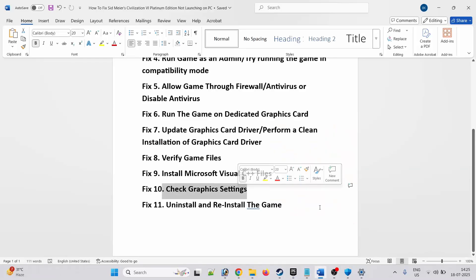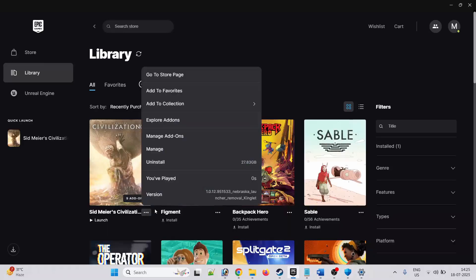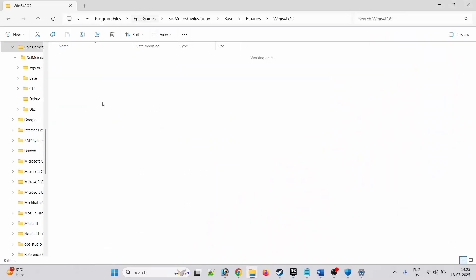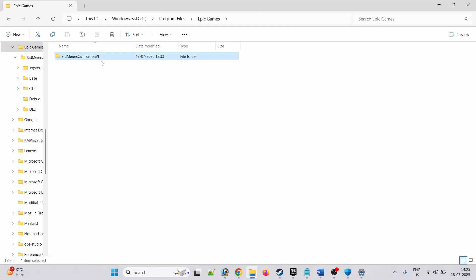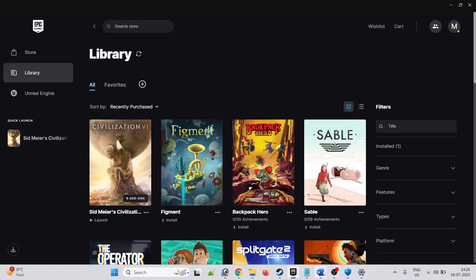Tenth solution is to check graphics settings. If you are able to launch the game, lower down the graphics settings and check. Eleventh solution is to uninstall and reinstall the game. If nothing works in your case, simply uninstall the game — go to Epic Games, click on three dots, click on Uninstall. After uninstalling, delete all the folders related to Sid Meier's game, then reinstall it, launch the game, and check.